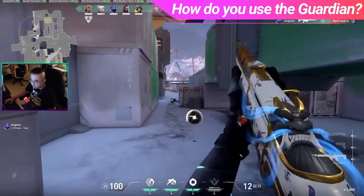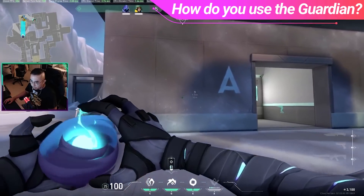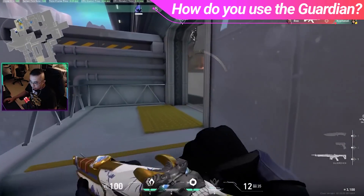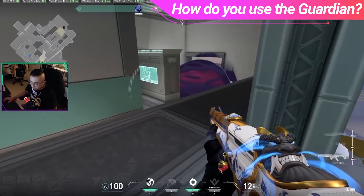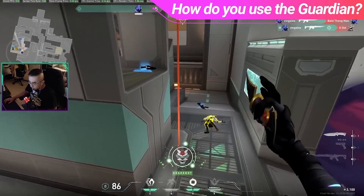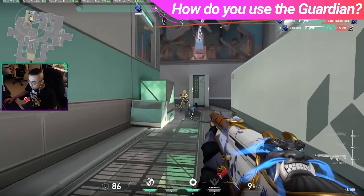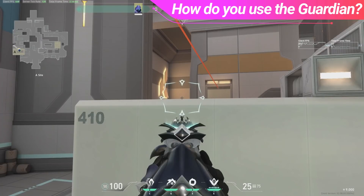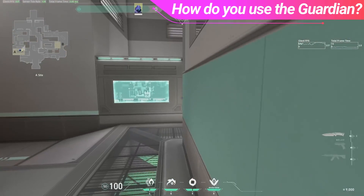One last awesome thing to remember when using the Guardian is that since it's always a one-hit headshot, it actually favors you to play different headshot angles on the map. Remember when we talked about Icebox having a bunch of those? Utilize them to your advantage. Your fire rate disadvantage is not going to mean anything if you're both just tap firing for heads. These angles exist on most maps, you just gotta know where to look for them. Here are a few examples of headshot angles you can use on Icebox to win you more games.